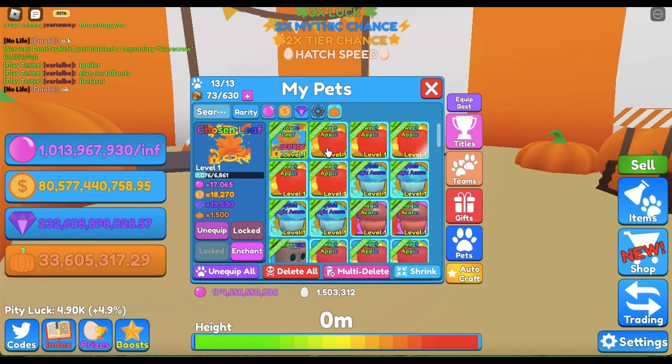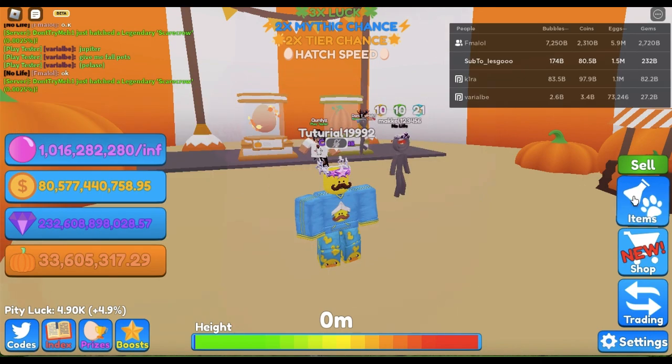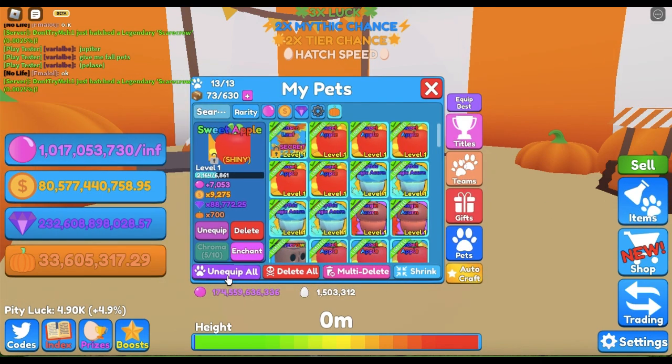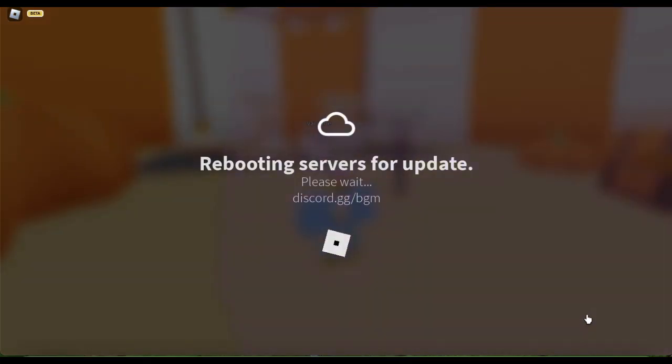That's really good — my best pet is 7.9, so it's almost double. Let's unequip all and click only Chosen Leaf. Note: they're rebooting the servers for an update.